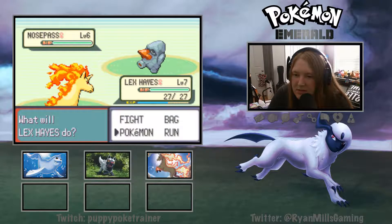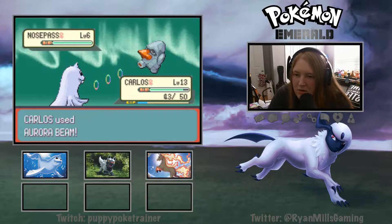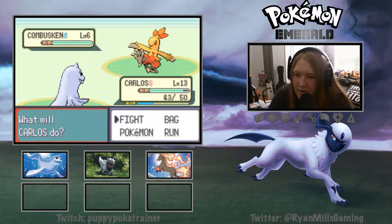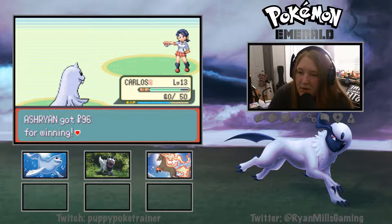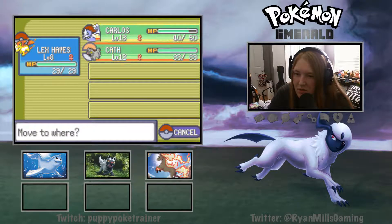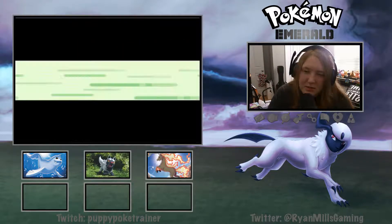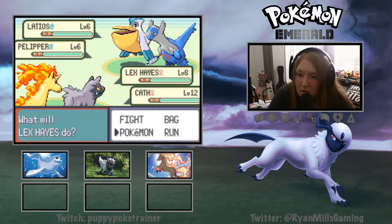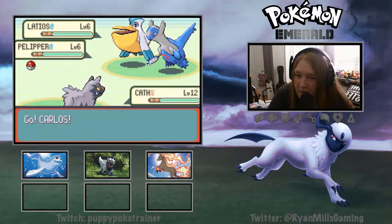The Nosepass! Nosepass is a rock type - switch over to Carlos. I didn't see what was coming out. A Combusken! Headbutt and headbutt. Now let's switch Carlos and Cath for this double battle because I want these two in. That's a freaking Latios! Lex get out, go in Carlos.